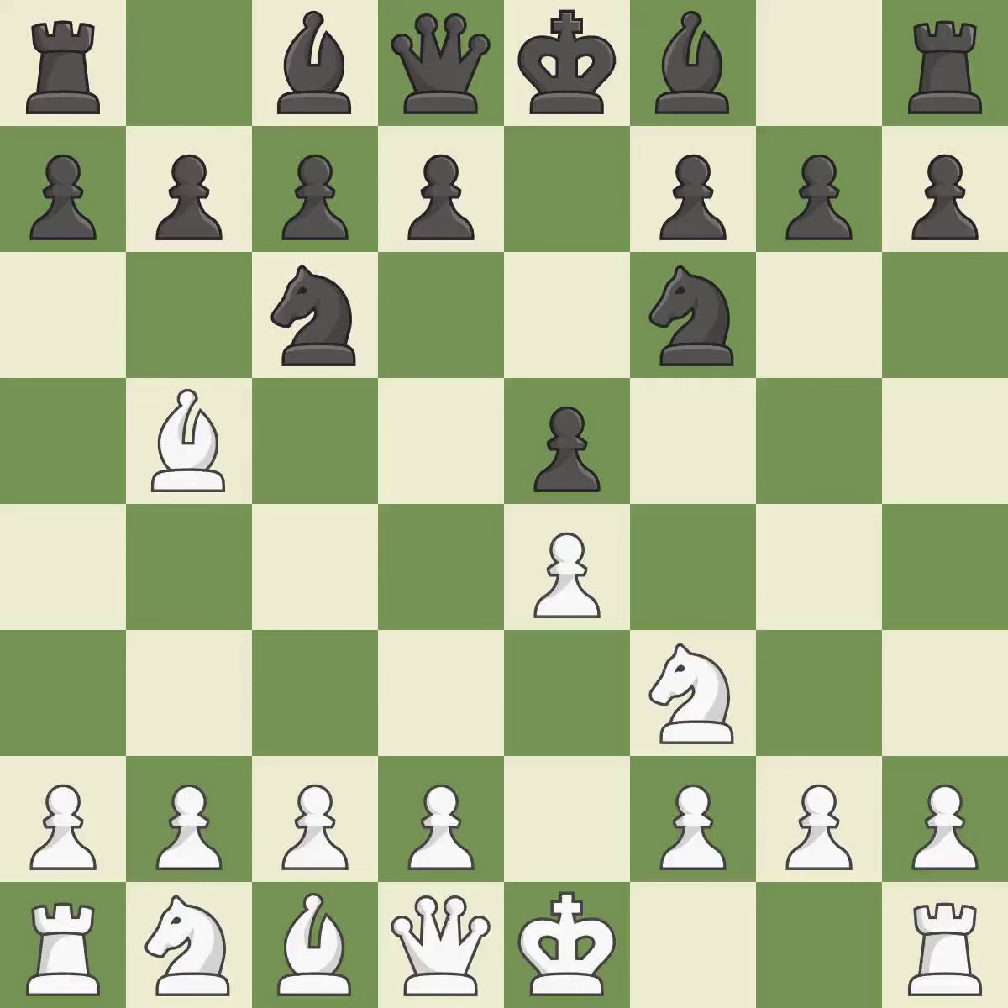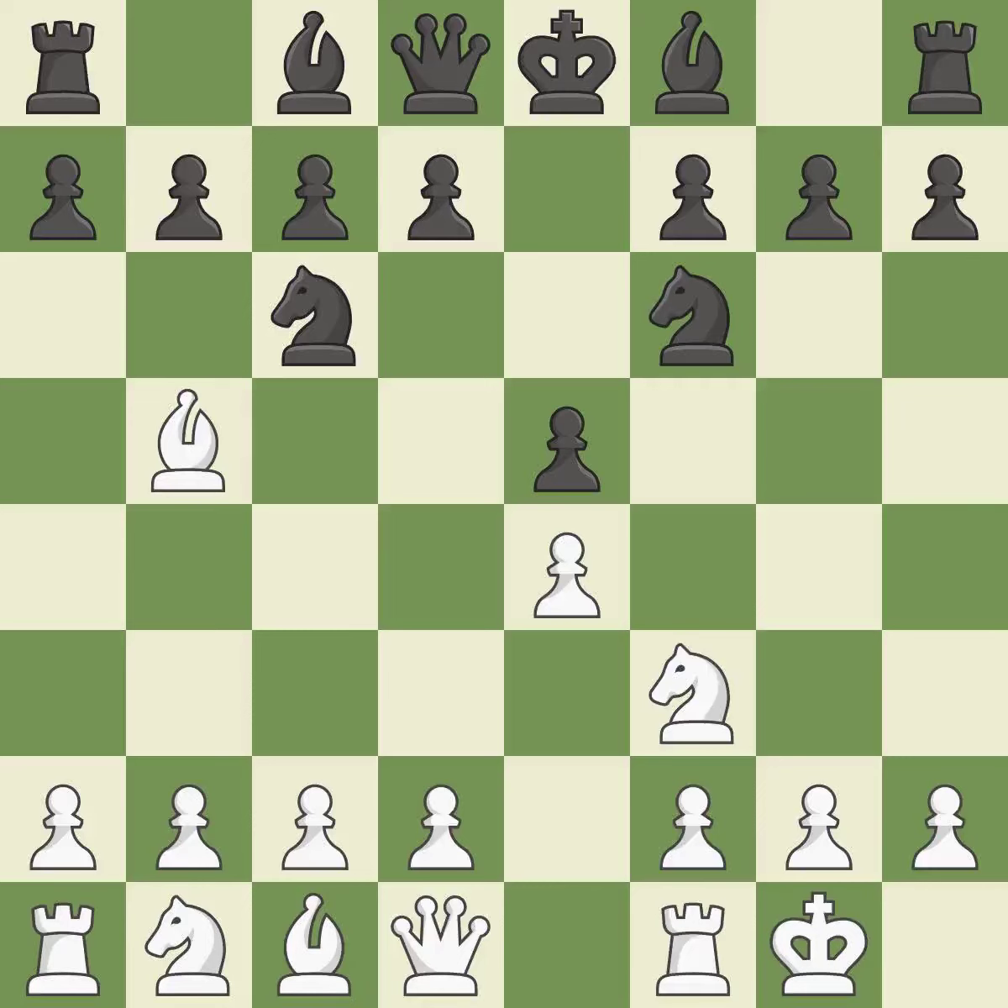NF6 advances the knight and engages in an attack on the exposed E4 pawn. Castling gets the king out of the center and activates the rook. Nxe4 captures the E4 pawn and places the knight in the center of the board where it controls many important squares. D4 opens up the center, attacks the E5 pawn, and allows the dark-squared bishop to develop.